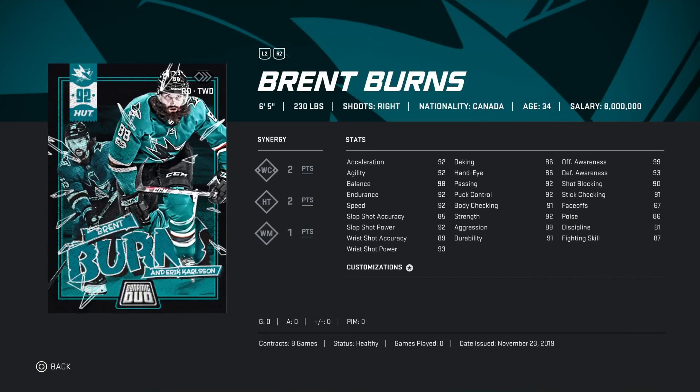Now on to right-handed defensemen. Coming in at number three — probably not a surprise — Brent Burns, an absolute unit on the blue line. 6'5 230 pounds. Synergies are amazing: WC two points, HT two points, WM one point. Especially if you have him playing with Eric Carlson — your defense is going to be amazing. Acceleration 92, agility 92, balance 98, slapshot accuracy 85 which is a bit low, slapshot power 92, wrist shot accuracy 89, wrist shot power 93.